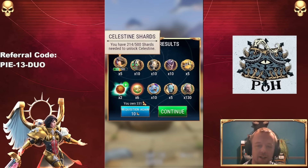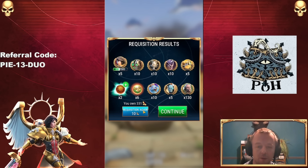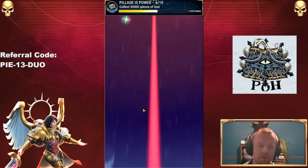The first sighting of Celestine — five shards. Not ideal. Thaddeus Noble though? That's good. I've got him to Diamond 1 recently.